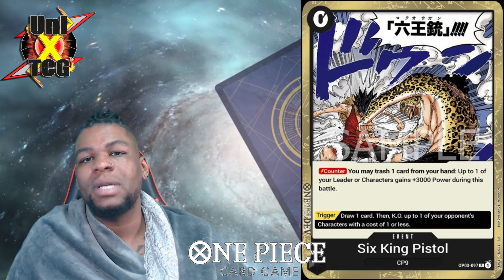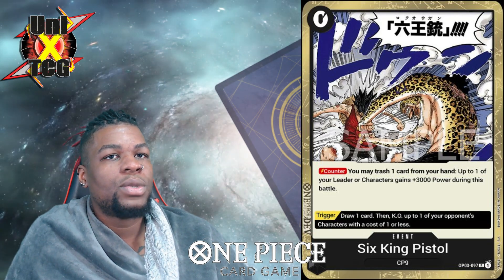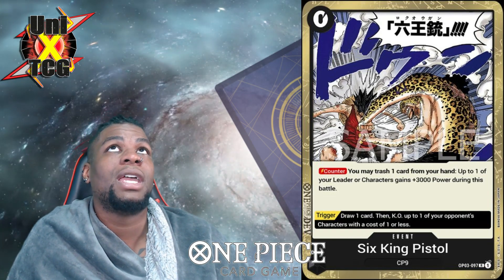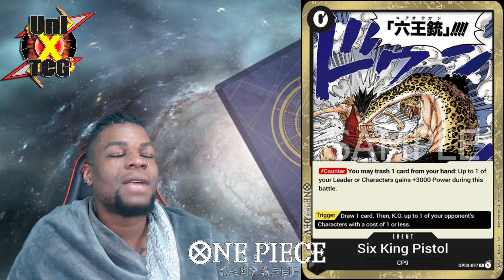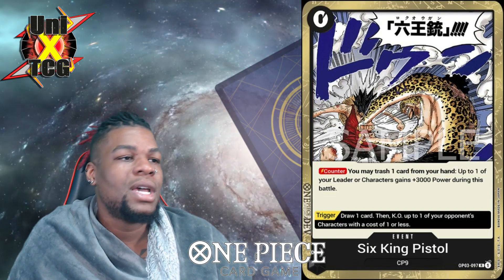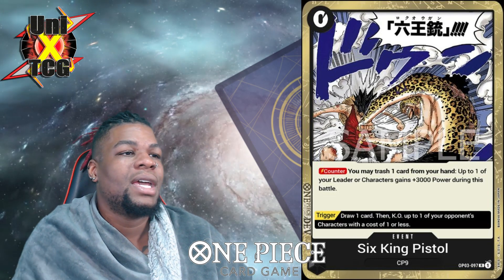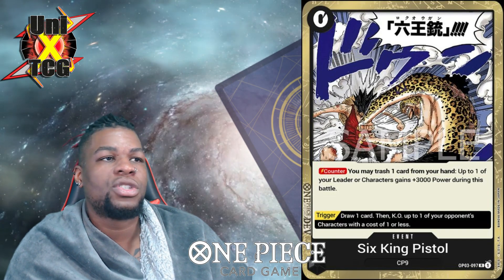Six King Pistol is essentially a Gum-Gum Rain in black with the same issues: you can use it while tapped out but it costs two cards from your hand. Unless you're discarding a zero-cost counter, you're taking away from your defense while defending yourself, and lowering your hand count makes it easier for your opponent to do math and assign Don correctly. Use this with a grain of salt — it's volatile. You could defend from one swing and then drop from four cards to two cards, and your opponent has easy math.